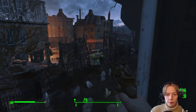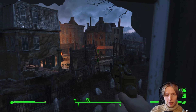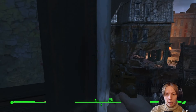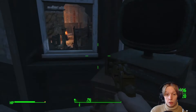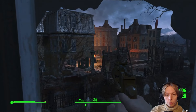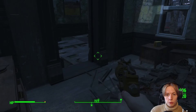I decided to try to find Kellogg myself without using Dogmeat, because I've played this game multiple times before. On the way, unfortunately, I somehow got waylaid and found a very strong Deathclaw. I obviously fled almost immediately — well, I say almost; I actually spent about 40 minutes in real life just trying to see if I could kill it, and was absolutely not going to, so I eventually just left.